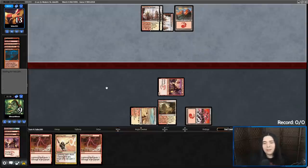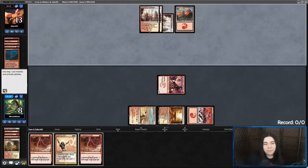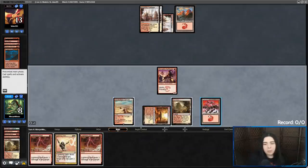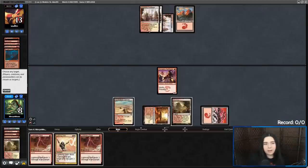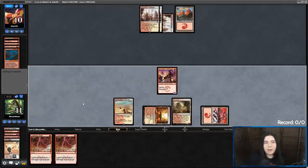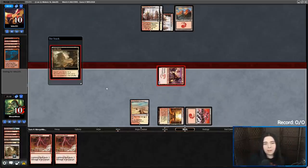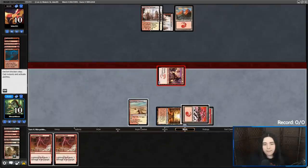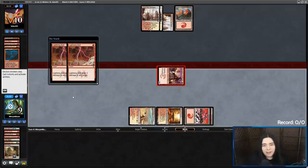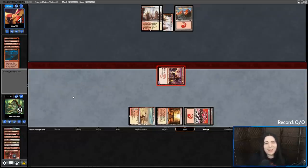They've only got one card left, so I should have a decent chance. Alright, we can fetch for our Sacred Foundry now. Going to Sorcery Speed Helix here — please connect. Don't have your last card be Skullcrack. Thank you. Alright, go to combat, get in there — and I have lethal! I just double bolt. Boom. Got there!